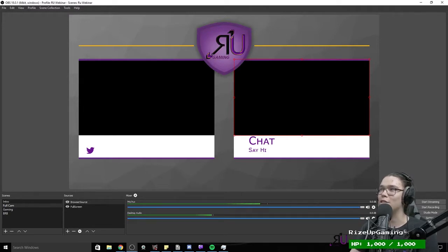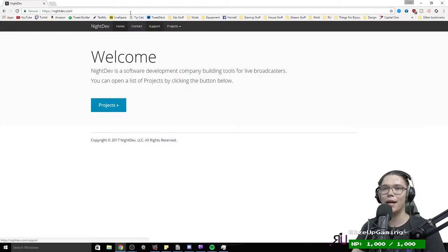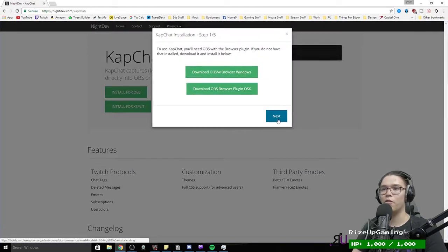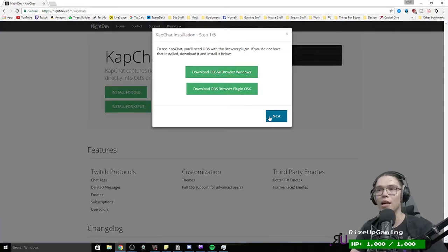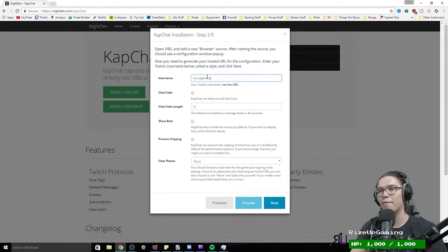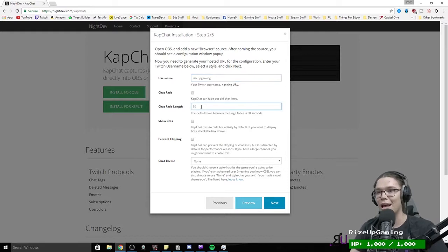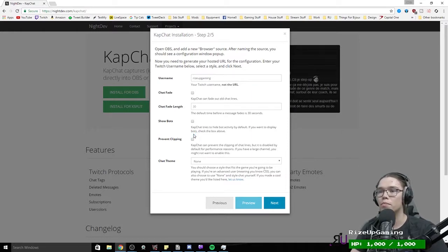To set up chat, I go to NightDev — nightdev.com — and use a tool called Cap Chat. OBS already comes with a browser built in. Put in your channel username — this is Rise Up Gaming. Set fade to off since I only put chat on this full cam screen. Chat length at default 30. Show bots — turn that off if your channel bot spams. Choose your chat theme, click Next, grab the URL.